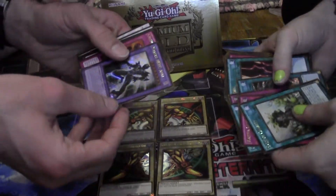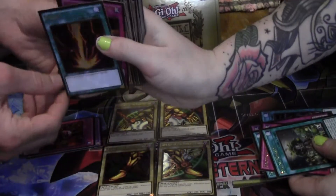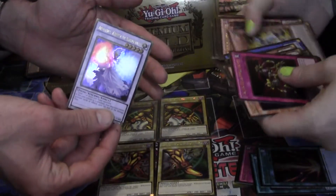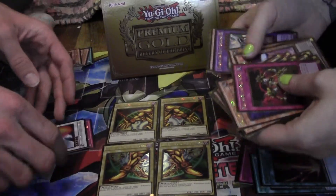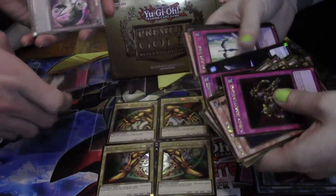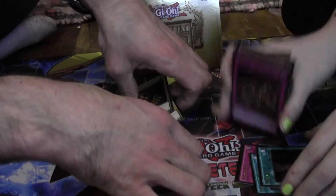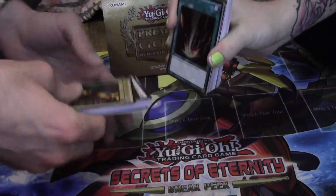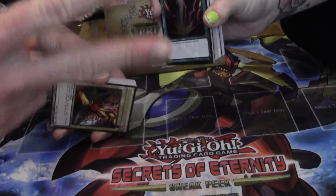Good luck finding the head. A couple of notables — the good stuff. On-Key, I got the Crush Card, Number 101, Dark Matter Dragon, Barkion, Naturia. I got a bunch of repeats. We got a bunch of good stuff including Number 101. We're done! Be sure to check out our Instagrams for trades and sales — links will be in the description. See you guys!